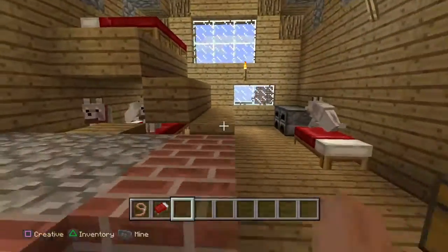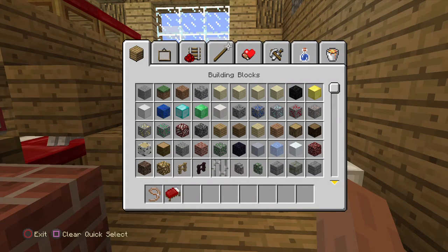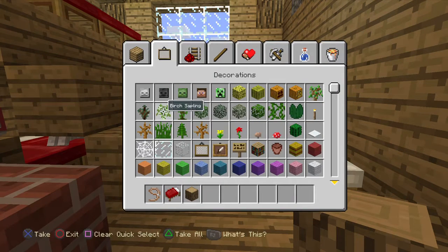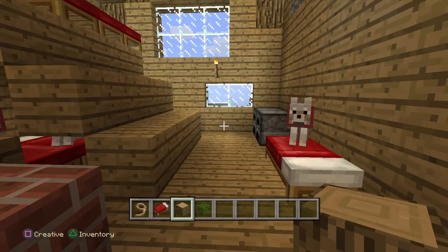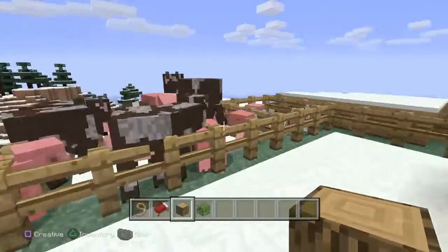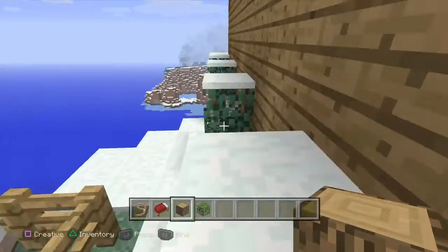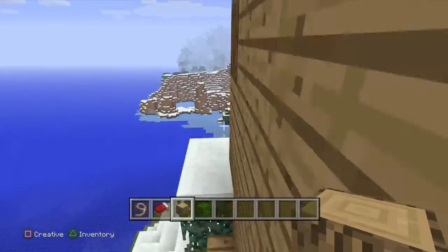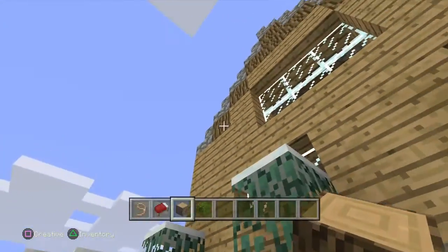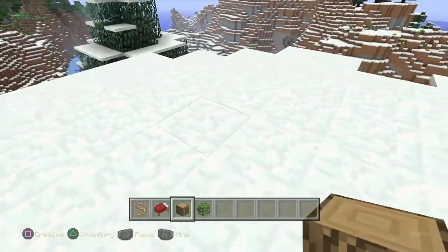Now it's Christmas Eve so everyone's excited, and I'm really gonna get my Christmas tree set up! What I need for my Christmas tree is oak wood and oak leaves. We're gonna make it outside because Santa's coming tonight and hopefully he'll give me presents. So over here around the corner is my property and my house.